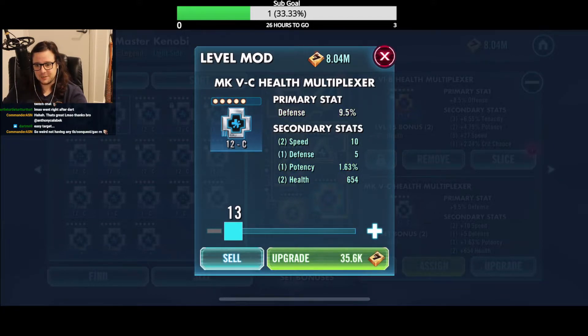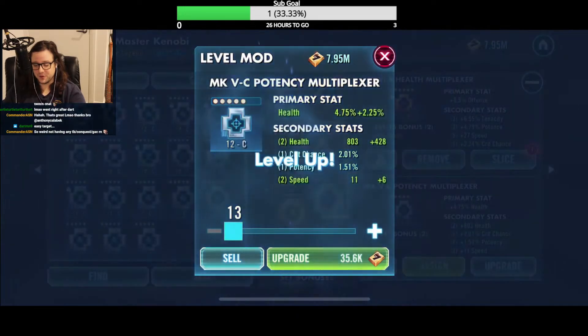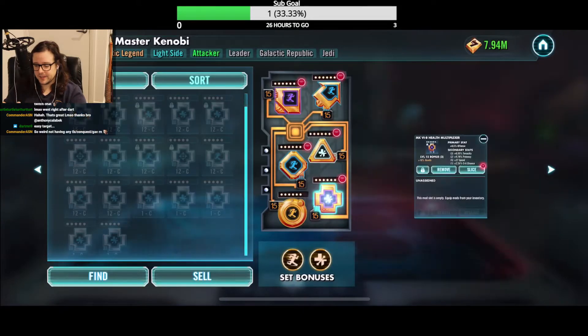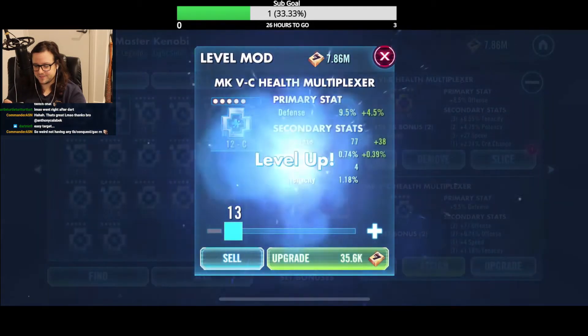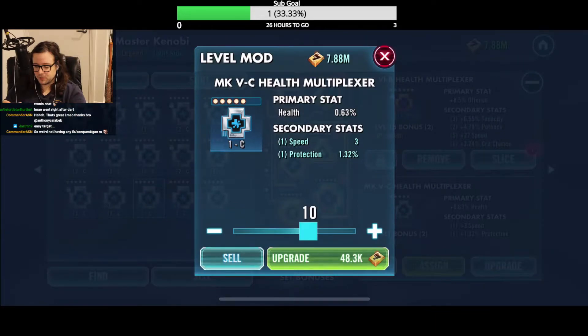I've got no TB, no TW, no GAC, no Conquest — all I've got is mods right now. Defense on a health set — that's pretty cool. I was going to start the stream not even knowing what I'd do today. Plus 11 on that — as I learned from Cat, plus 11 is good on a blue because this has the potential to be a plus 30. We might come back and have a look at that. Thank god I started this series, otherwise I probably wouldn't have come on today.